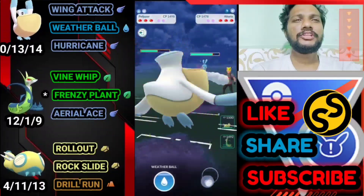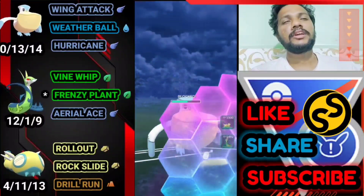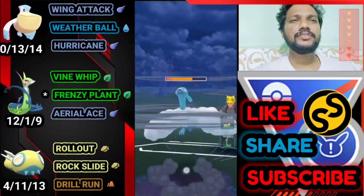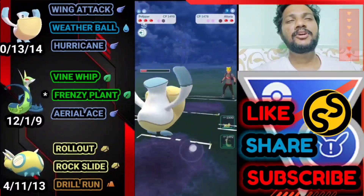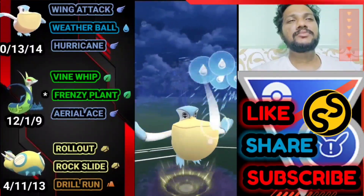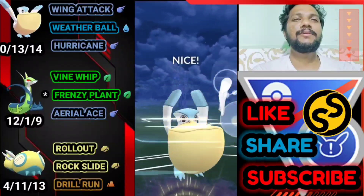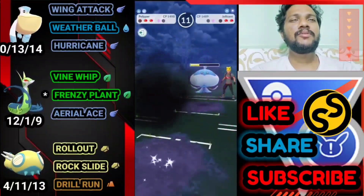I'm going to shield the first Sky Attack because it almost takes out Pelipper in danger range. No need to gain Hurricane energy — let's over-farm and then go for Hurricane. He doesn't use it — that's what I want. Let's farm down his health with Wing Attack. He thought I was trying to bait his shield for Weather Ball, but opponent made a mistake bringing Jellicent. Let's go for Weather Ball, he uses a shield, then Hurricane — doing big damage.